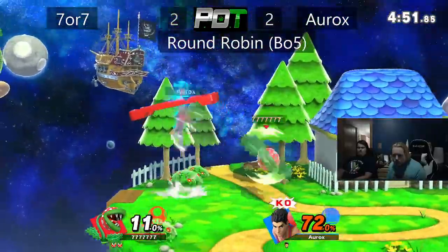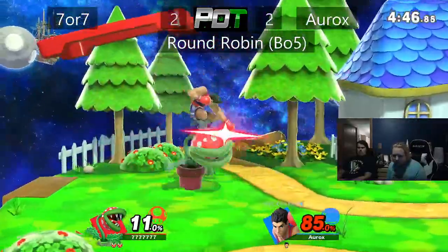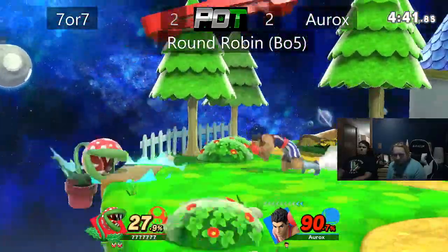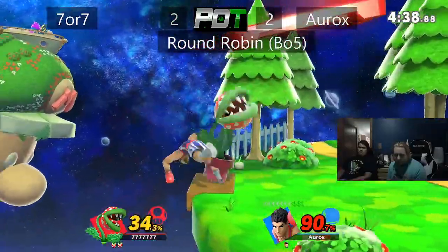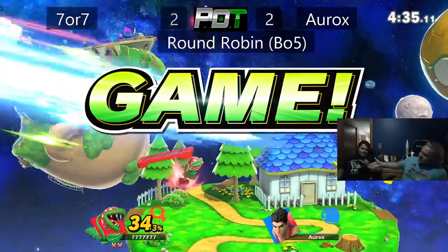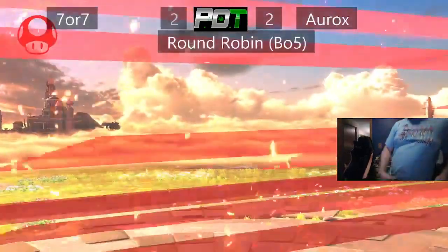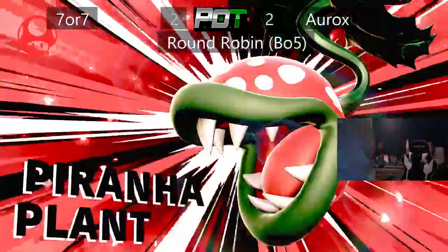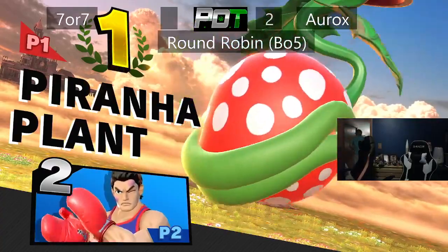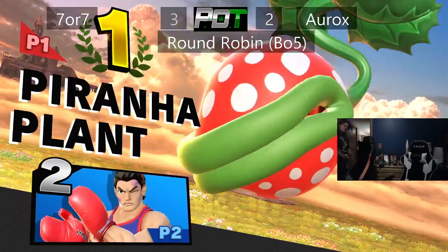This is going to be a hefty mountain to climb for Little Mac, but it could be very possible to come back from. Up smash — the first hit connects but does not connect on the second. Very scary situation, and in that intensity, Piranha Plant clutches it out with the F smash. 7 goes ahead and takes the set 3-2. Good set, good set indeed.